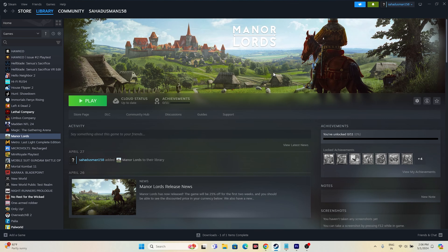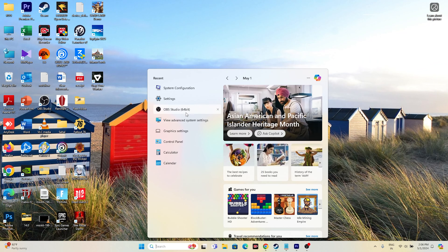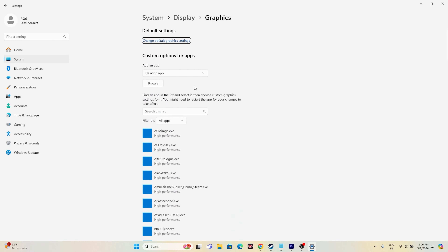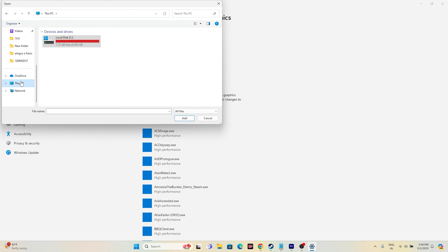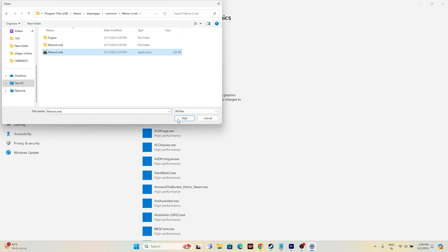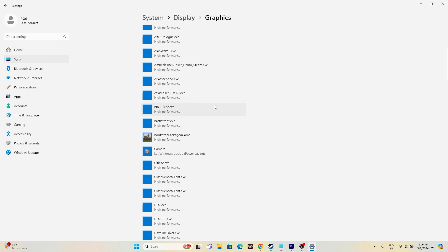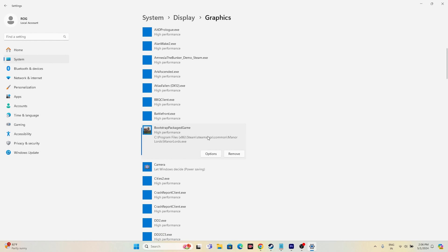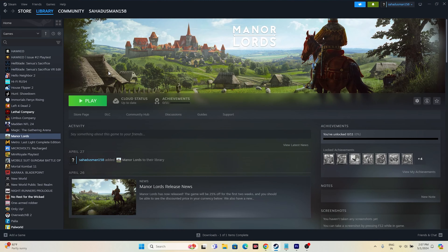The next step is to run the game on the dedicated graphics card. Go to Graphics Settings, then click Browse and navigate to the Manor Lords executable in Program Files (x86) > Steam > SteamApps > Common > Manor Lords. Add it, then click Options on the game entry. Change the setting from 'Let Windows decide' to 'High Performance,' then click Save. Close everything and try launching the game.